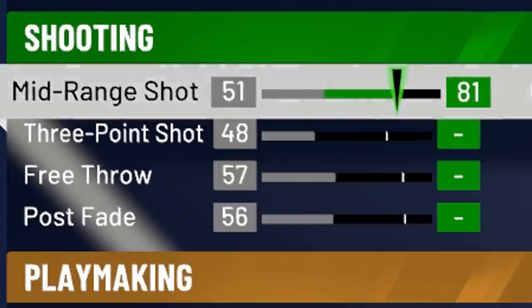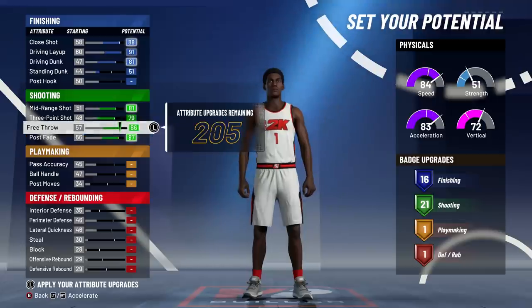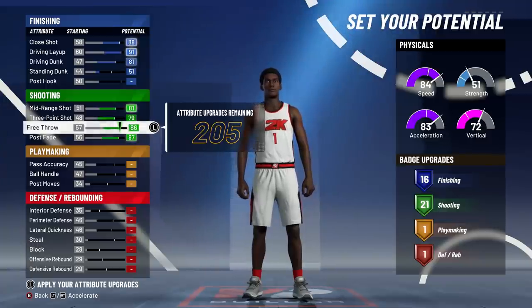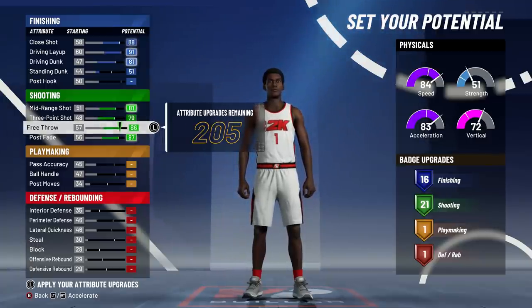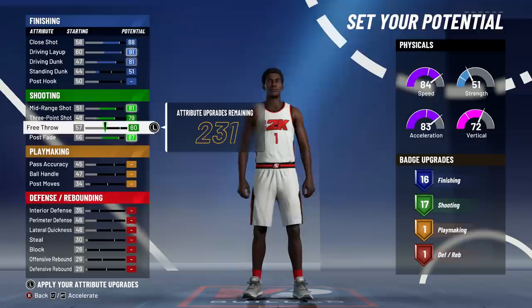For shooting, we max mid-range, max three-pointer, max free throw, and max post-fade — giving us 21 shooting badges. That's too many though. I only need exactly 17 shooting badges, so I put free throw down all the way to get to 16, then go up just enough to land at exactly 17 shooting badges.